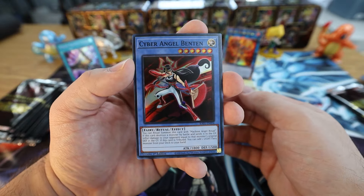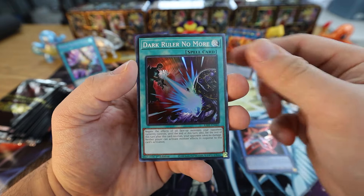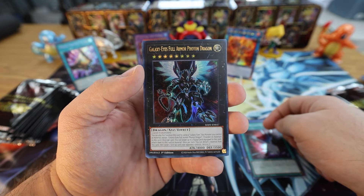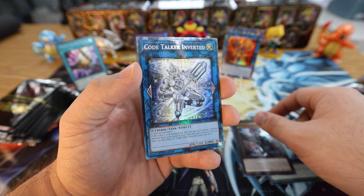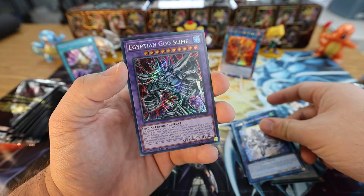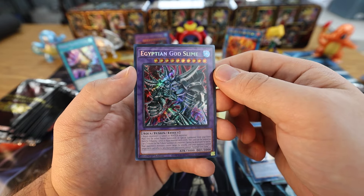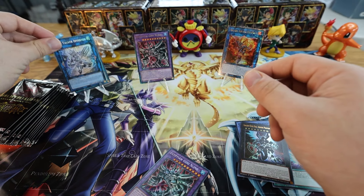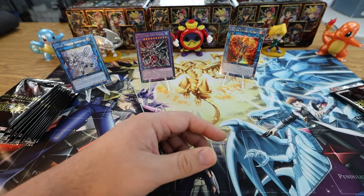All right, that's Cyber Angel Benten, Dark Ruler No More, Galaxy-Eyes Full Armor Photon Dragon. We got Code Talker Inverted — we got the Collector's Rare, that's nice, pretty card — and then we got Egyptian God Slime in the Secret slot. We shall take another one of these — it seems like we can't get enough of them. I'm gonna start keeping a tally of how many God Slimes we get.